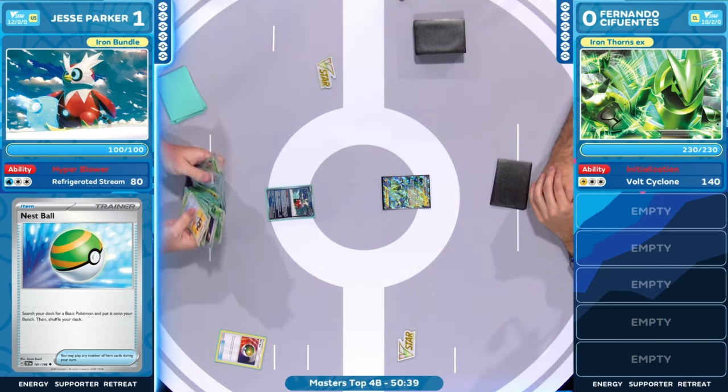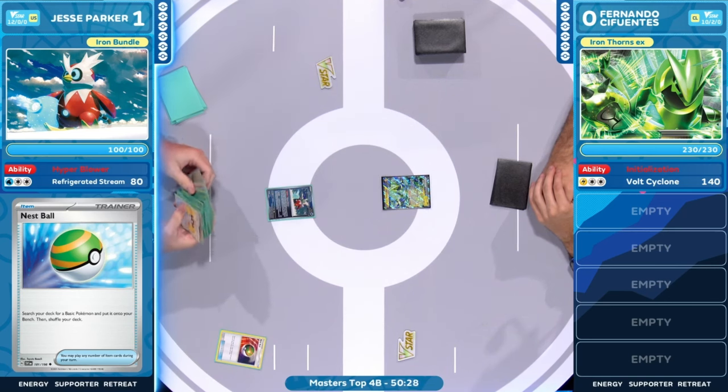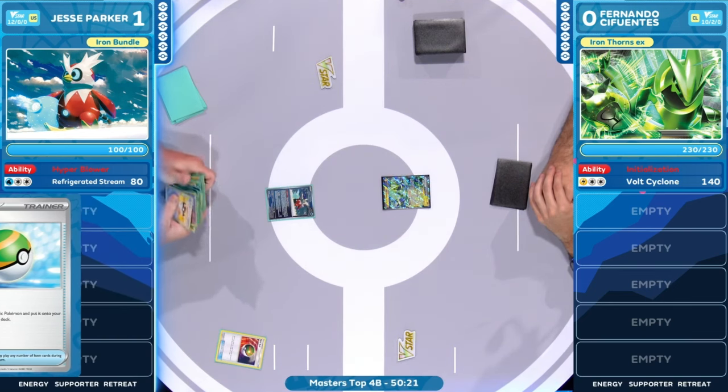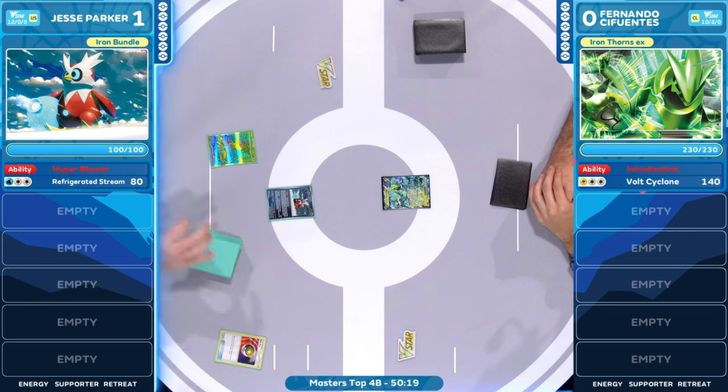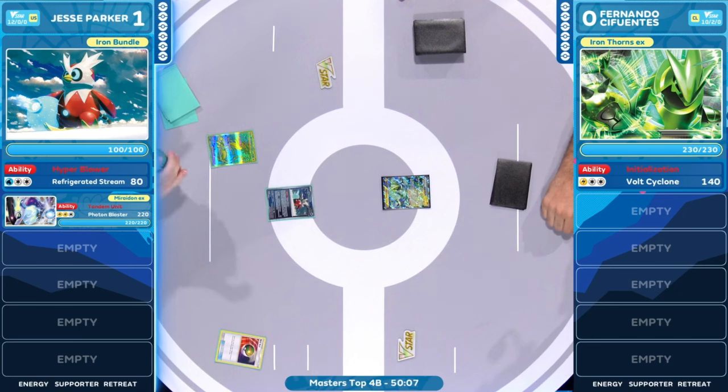The starting Pokemon this time around — that Iron Bundle in the active. We're going into the deck on this initial search for Jesse Parker off of this Nest Ball. They're not in the prize cards at this time. You've got your Pokemon but no energies to move to them with those Electric Generators. You can't have it all. One single Nest Ball — this could have led to a million different opportunities against any other deck, but instead you're just an attacker right now, and that's enough. That Mariodon EX being the one put down onto the bench from that Nest Ball for Jesse.